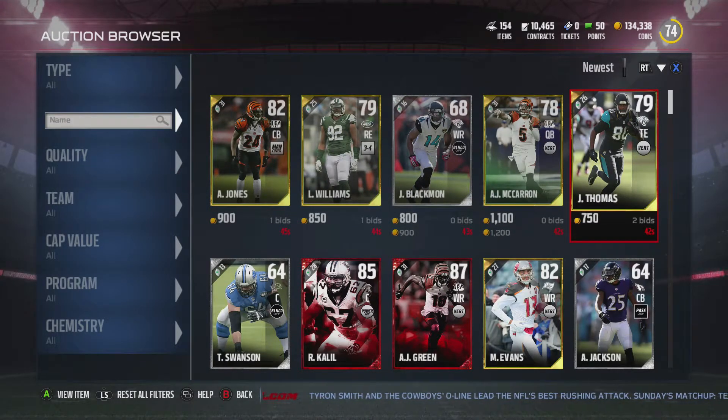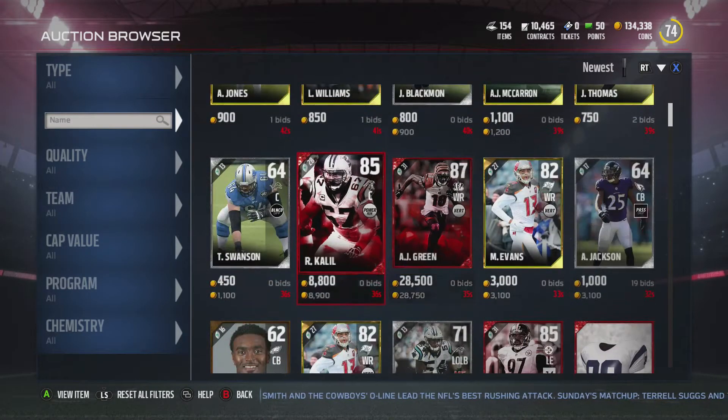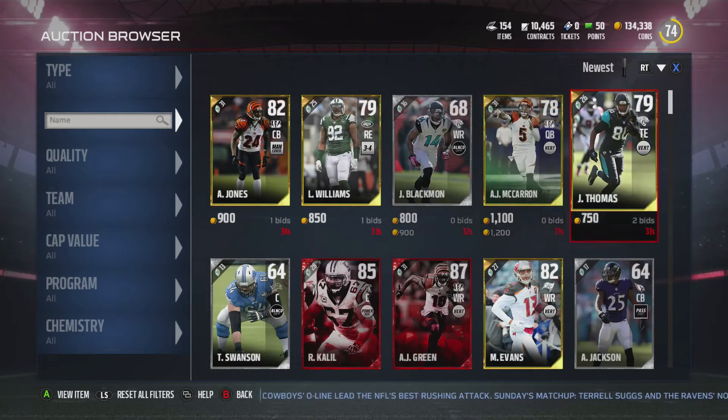You can make a lot of coins doing that, and I know a lot of people do it. But definitely, if you're wondering how to make some coins — if you see a card up for very cheap, just bid on it with 5 or 10 seconds left, then resell the card for more coins. And bam, you make some coins back.